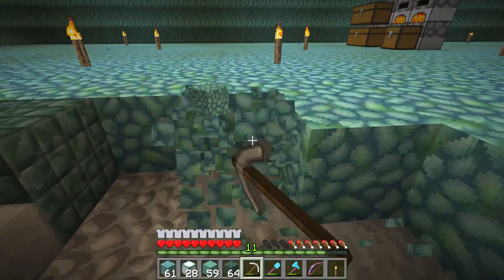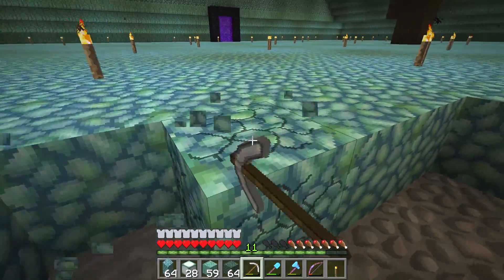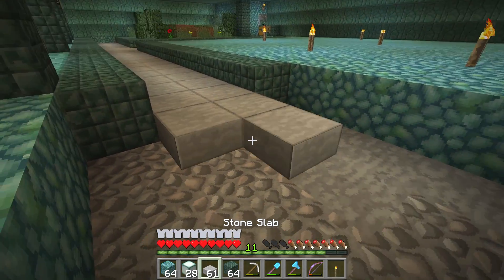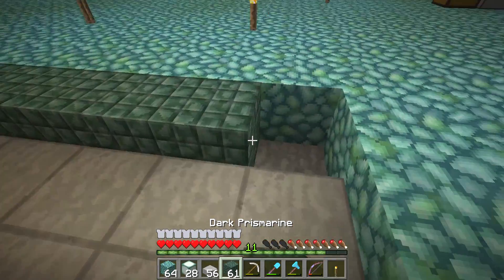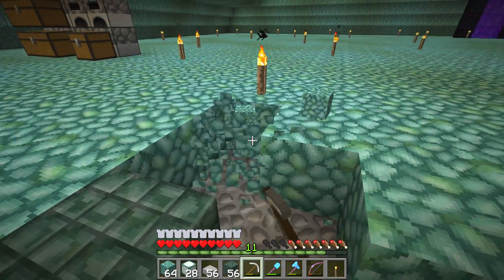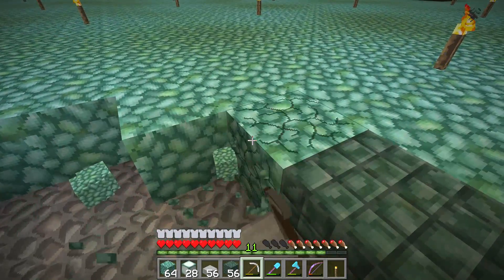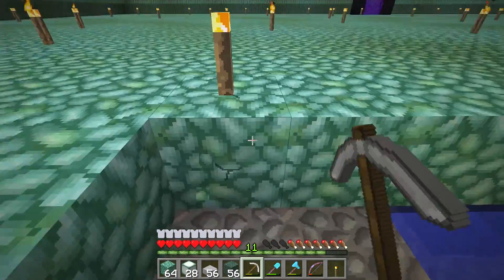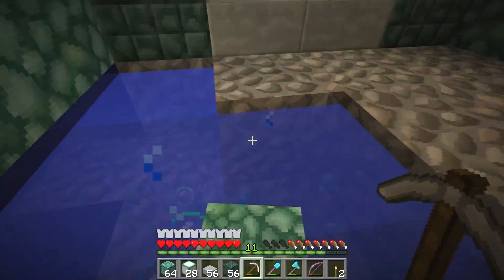We're just going to extend the pathway outwards and start building the buildings on either side of the path. That's going to be something awesome — I am looking forward to it so much. Because this is going to be a bit of a repetitive procedure, I'm going to skip ahead until we're ready to start building the first awesome mini house of awesomeness. Yes, I'm good at naming things.